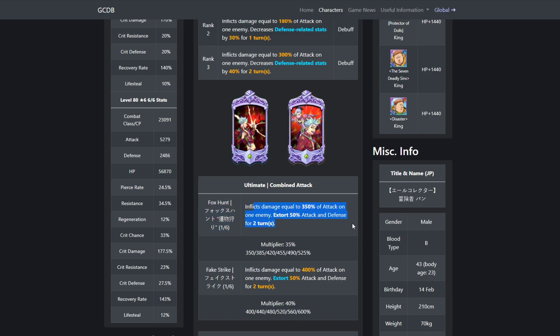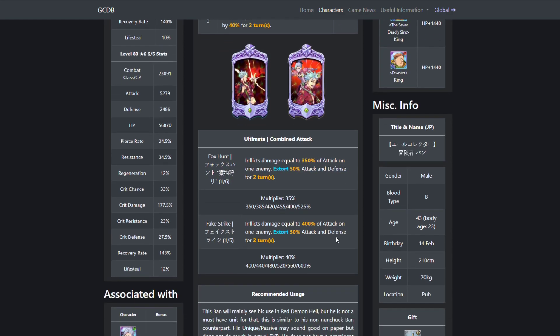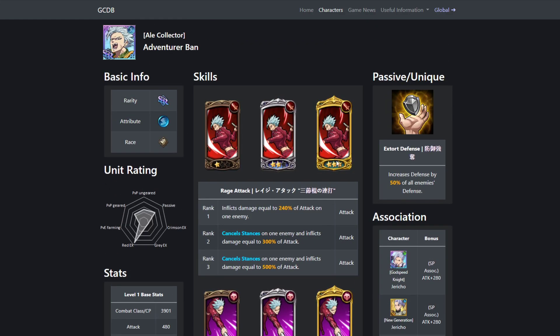Moving on, the next card inflicts damage equal to 350% of attack to one enemy and extorts 50% attack and defense for two turns — nothing crazy, it's the same one as the other Bond. His passive increases defense by 50% of all enemies' defense.